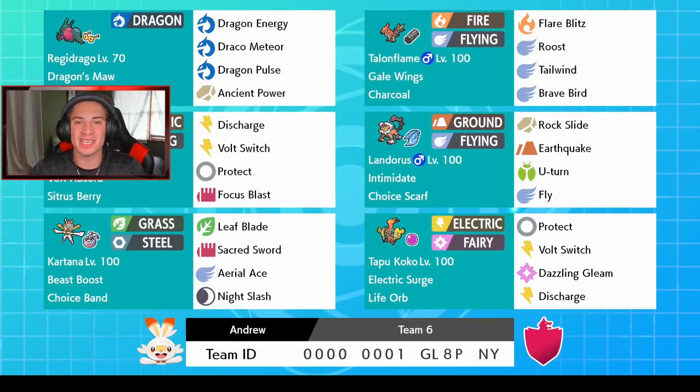What's going on YouTube, Jeans here bringing you guys some more content for Pokemon Sword and Shield. We got a crazy team today — we got a Regidrago team pairing up with Landorus, Thundurus, Kartana, and Tapu Koko. This team looks amazing, I cannot wait to show it off for you guys.